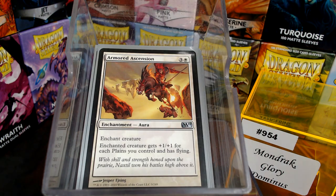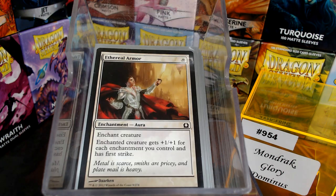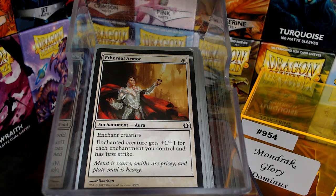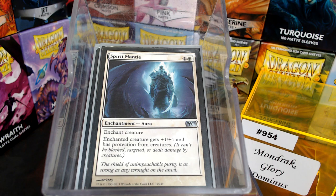Armored Ascension — there's been times when I've just had Mondrak, they've killed all the little ones, and I draw Armored Ascension. I'm like, well, I'll just get there with Commander damage. So, the Armored Ascension. Ethereal Armor, All That Glitters, and Spirit Mantle so Mondrak can't be blocked.